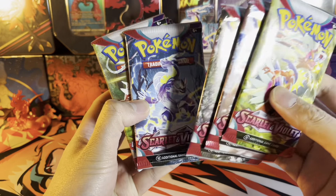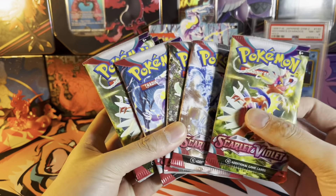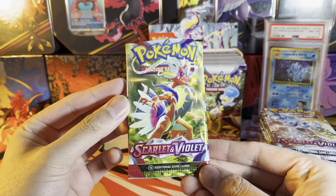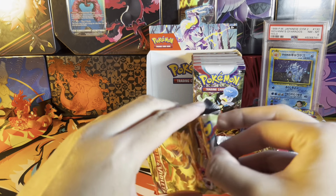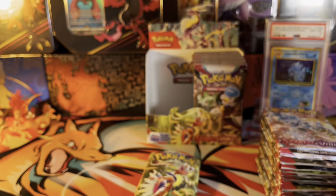Gorgeous — four different pack artworks: Koraidon, Miraidon, the starters, and the Tera Gyarados. Let's open these up. Here goes nothing — this is our very first pack of Scarlet and Violet. I've seen a few pack openings of this set, nothing too major.